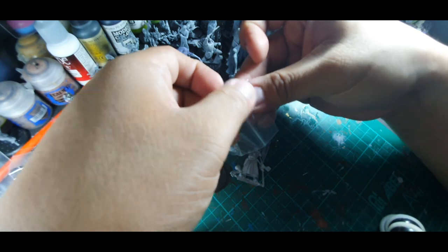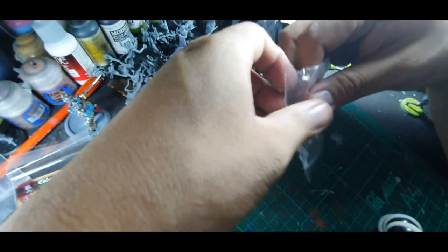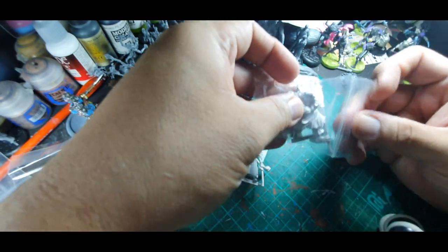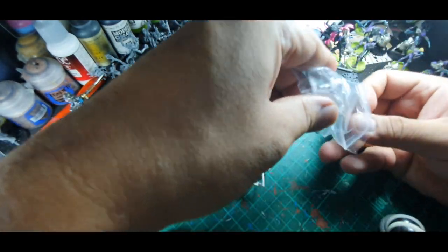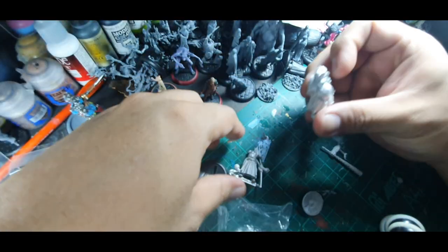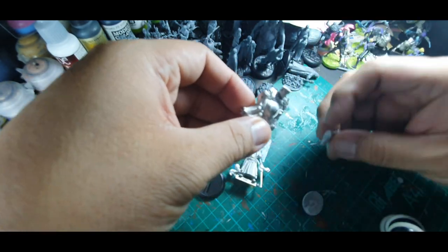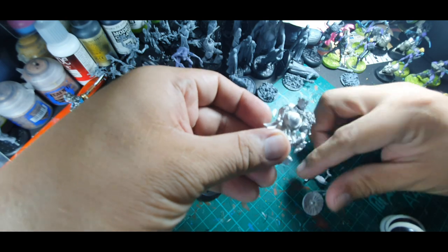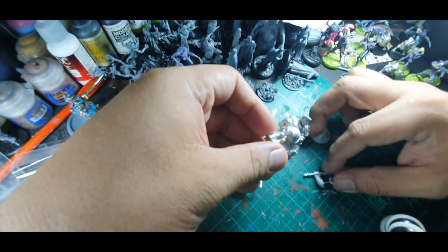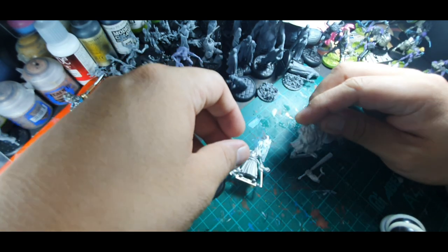The model is heftier than Drunken Master — forgive my voice, I haven't really woken up. And that's an awesome Tetsubo. This is a beautiful model. It's just four parts: his hat, his horn, his arm with a Tetsubo, and the main body.